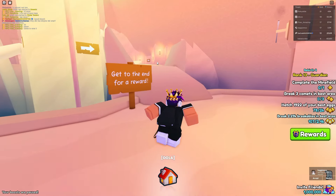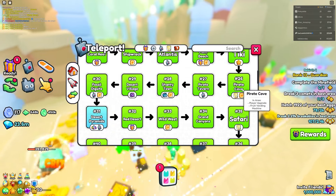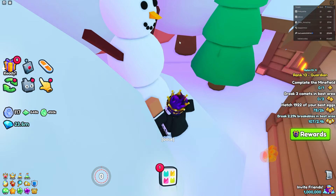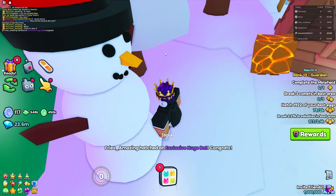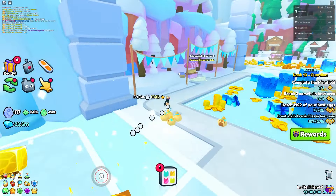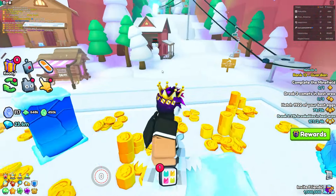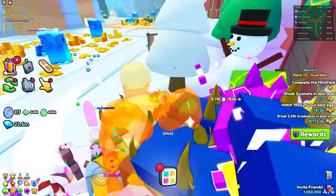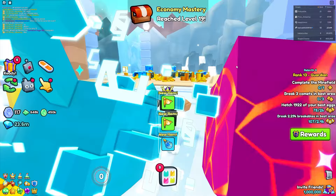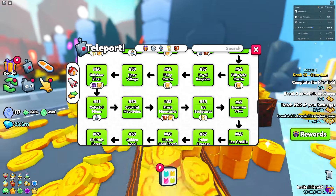There's an S, an N, an O, a W — it spells out 'snowman.' Once you get the hint 'snowman,' you start over in the snow village and click on every single snowman's nose — literally every single one. There's one right there, one hiding over here. You click on every single one you see. The order doesn't matter at all — you can do them in any sequence, click them multiple times, it doesn't matter.